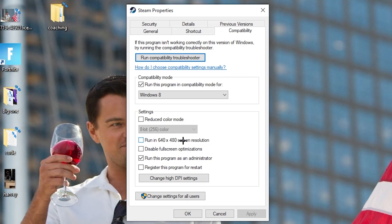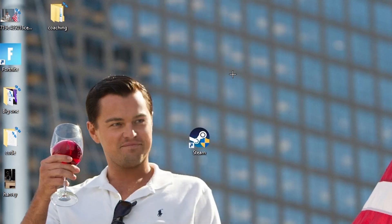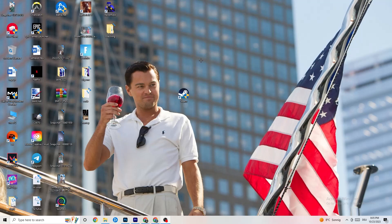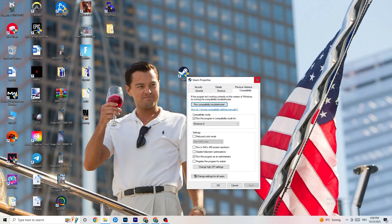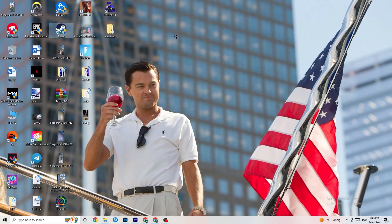Disable 'Reduce color mode,' disable 'Run in 640 by 480 screen resolution,' disable 'Full screen optimizations,' and enable 'Run this program as an administrator.' Disable the restart option, then hit Apply and OK. Restart your PC — afterwards you'll see the administrator symbol on the shortcut. Do the same thing for your game shortcut and restart your PC again.